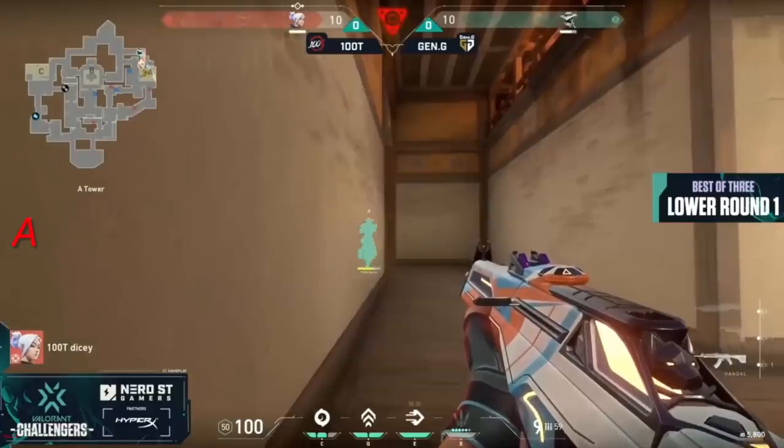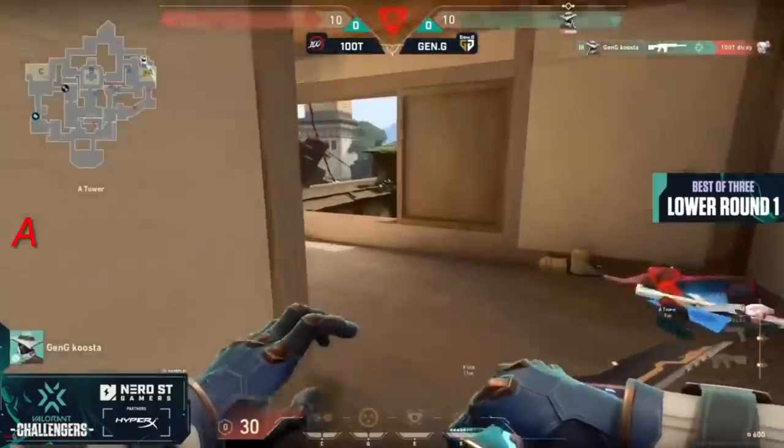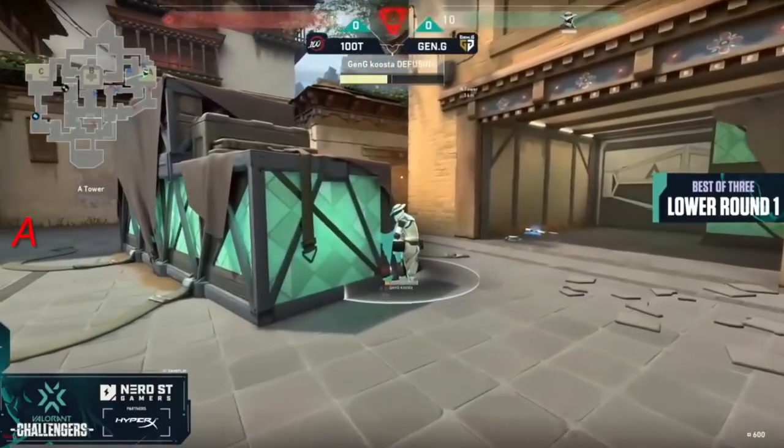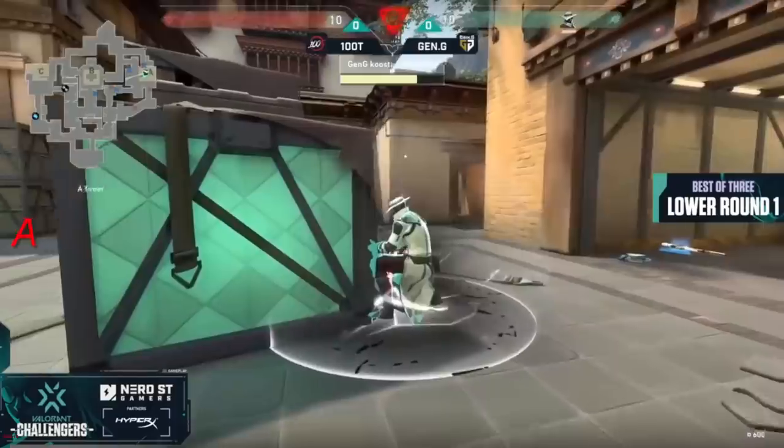Dicey holding this angle — really the only way Kusta can come from unless he fakes the diffuse. Kusta gonna push on through, gonna swing — oh, he's gonna find the kill! Kusta goes huge, he breaks his ankles, but it doesn't matter. What a clutch!